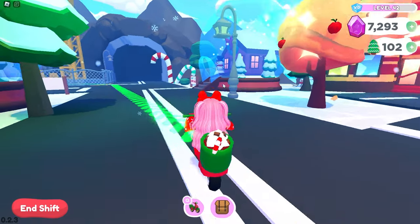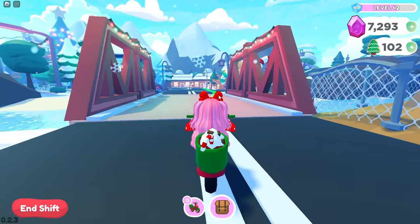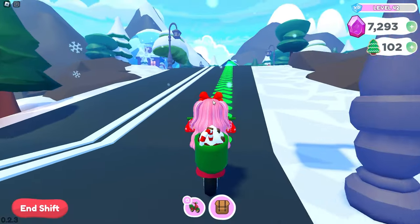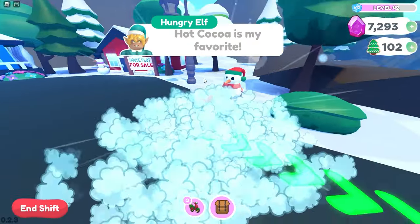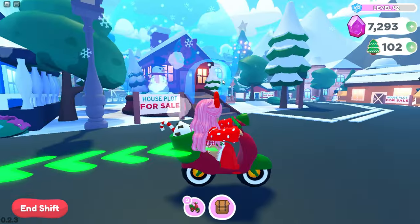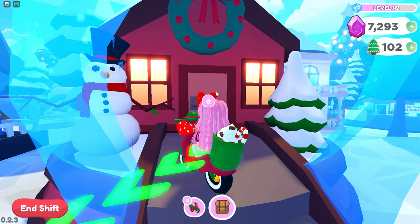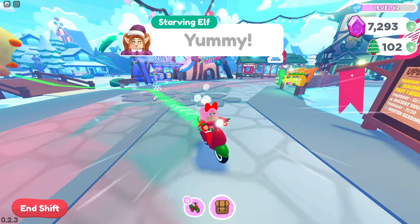This is the Hot Cocoa Moped that we can receive when we donate cookies. The elf is all the way over here — all you have to do is stop within the circle. Hot cocoa is my favorite! There's also a house plot for sale — that's so cool!